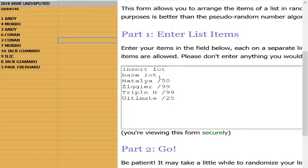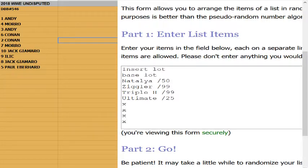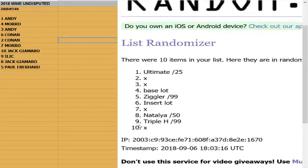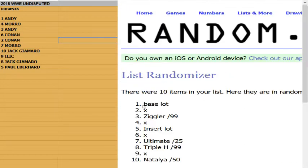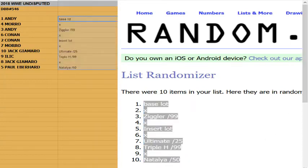Alright, good luck guys — snake eyes is a reroll, we are going seven times on this random. Here we go — one, two, three, four, five, six, seven. We got base lot on top, Natalya to 50 at the bottom. Here's what everybody gets.